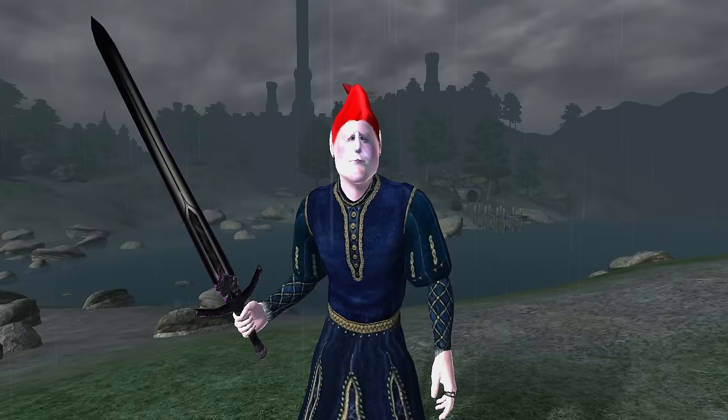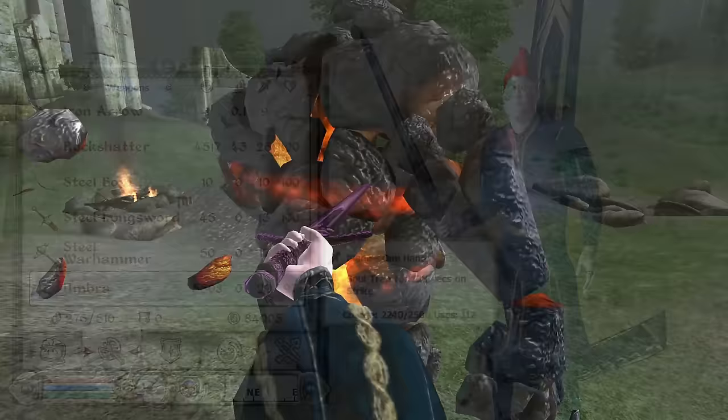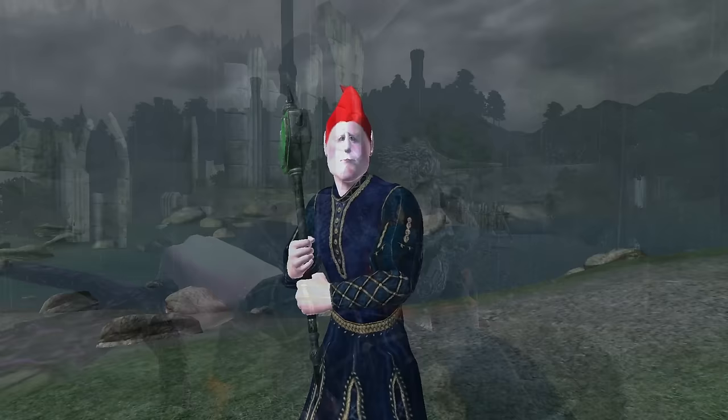Umbra: Umbra can be acquired by slaying its wielder who is located in the Ayleid Ruin of Vindacell. It is a one-handed longsword, has a durability of 700, a value of 5,508 gold, deals 28 base damage, and has an enchantment of Soul Trap for 120 seconds.